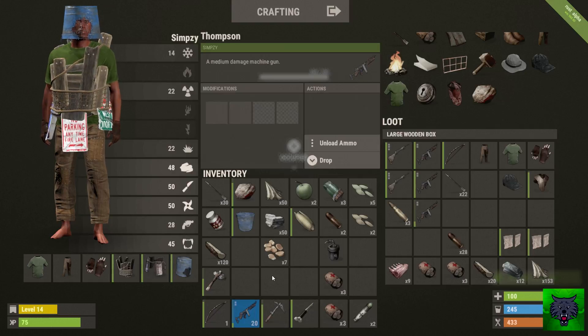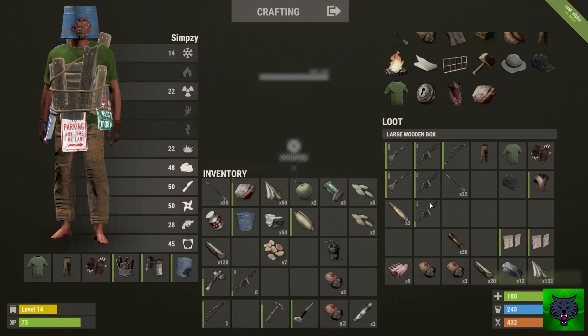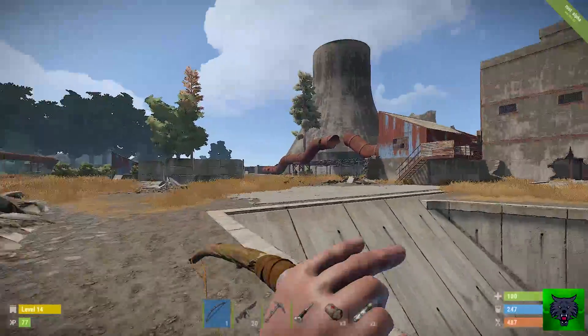The Thompson's back. Here is my loot room — we've got a nice little haul going on. Four Thompsons, two bolties. I'm back at the power plant now.